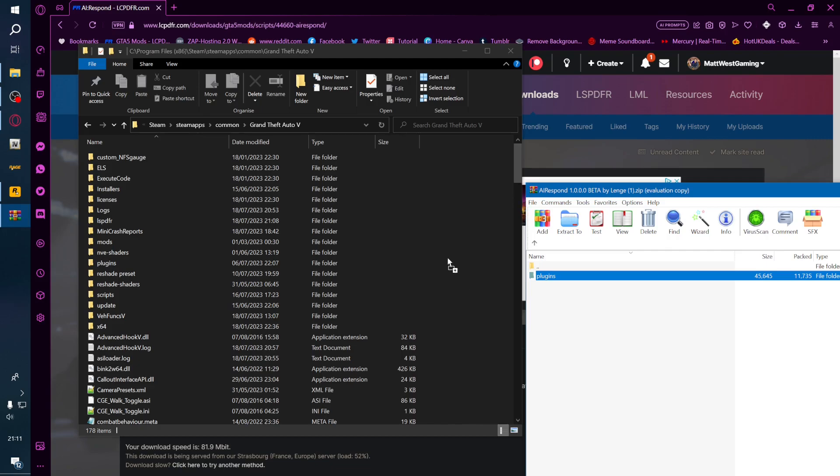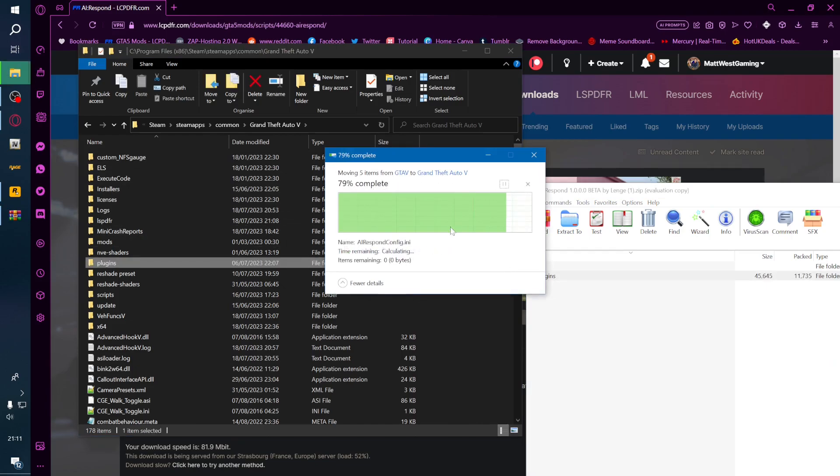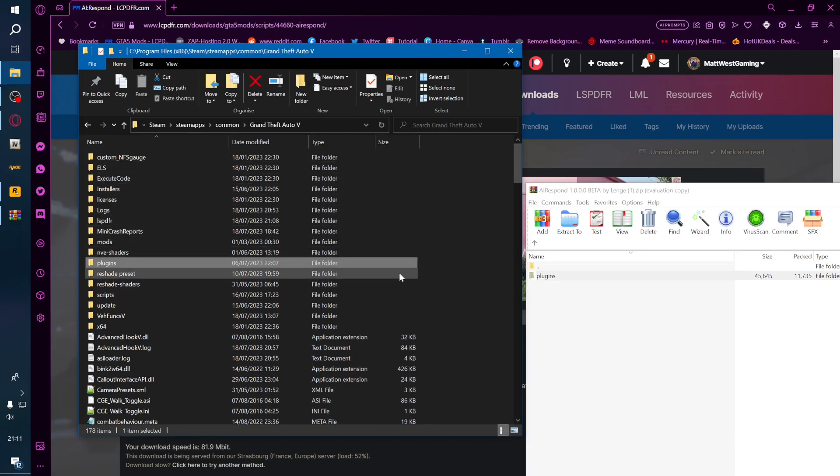And it's just a case of simply dragging the plugins folder over to your main directory. I'd do it in this no man's land here — this black area where there's no file names or folders or anything — and then let go. I've obviously already got this installed, so it'll ask me to replace the files. If you're ever prompted, just click replace and then replace the files. That's it. That's this mod installed. Very simple. Worked well from the couple of tests I've done on it.